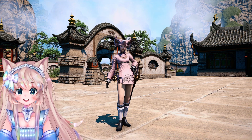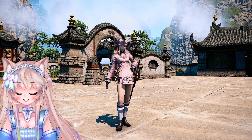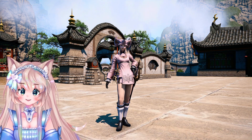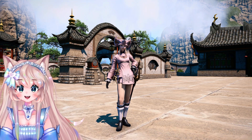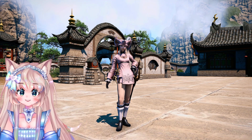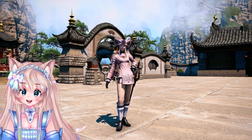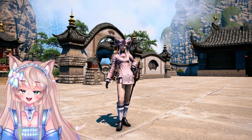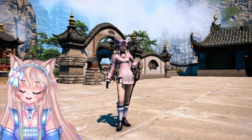Hello guys, gals, and non-binary pals, welcome back to my channel. Today I wanted to make a guide on how you can make gil with Bozja. I know it's been a long while since Bozja came out and this video might be a little bit late, but with Endwalker coming soon, the best place to level your Reaper and Sage from 71 to 80 will be Bozja, and since while you're farming, might as well make a ton of gil while you're at it. So with that being said, let's get into it.